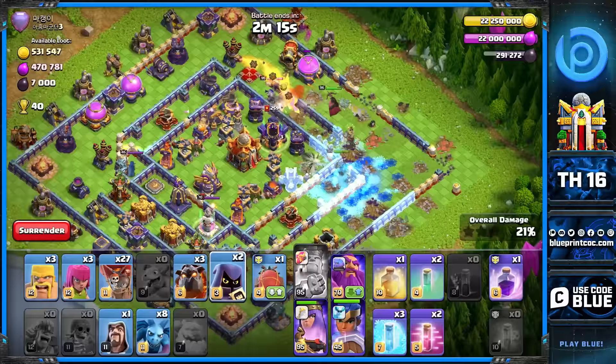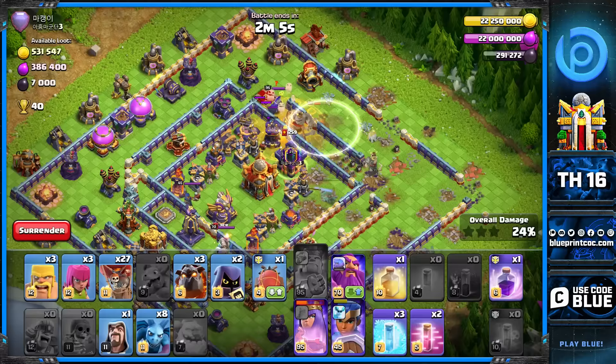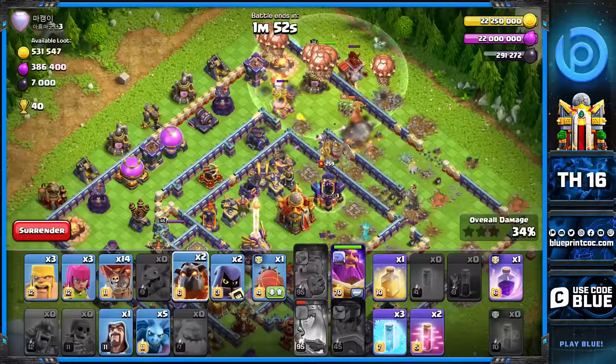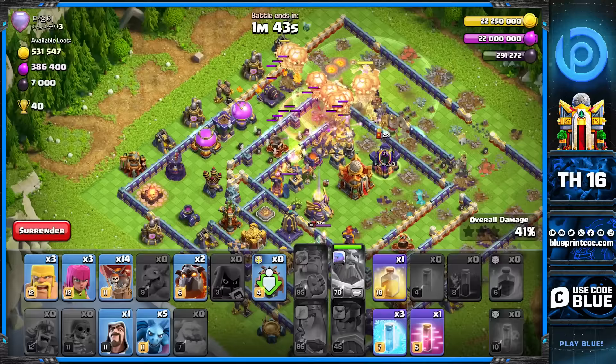On ring bases, if you see your heroes are not going perfectly — if you can tell your RC is going in a way she can still get decent value — drop that RC anyway and go for that value with the sui. On the rest of the attacks in this video I use the RC with the lalo, but here you can see the beautiful funnel the sui gave us. Now we go ahead with the lalo from the top side, dropping the second hound and then the blimp right behind the warden.